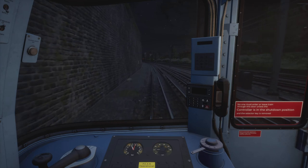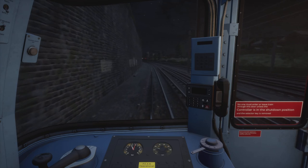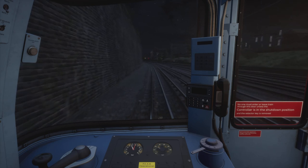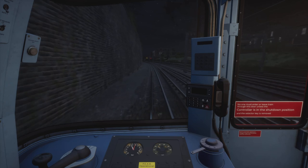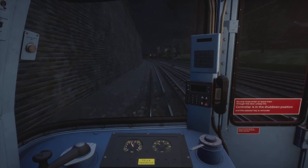That was Kensal Green station. Next station is Queen's Park, where we'll say goodbye to the West Coast Main Line and the London Overground Watford DC line that we're currently travelling on, and say hello to the London Underground.